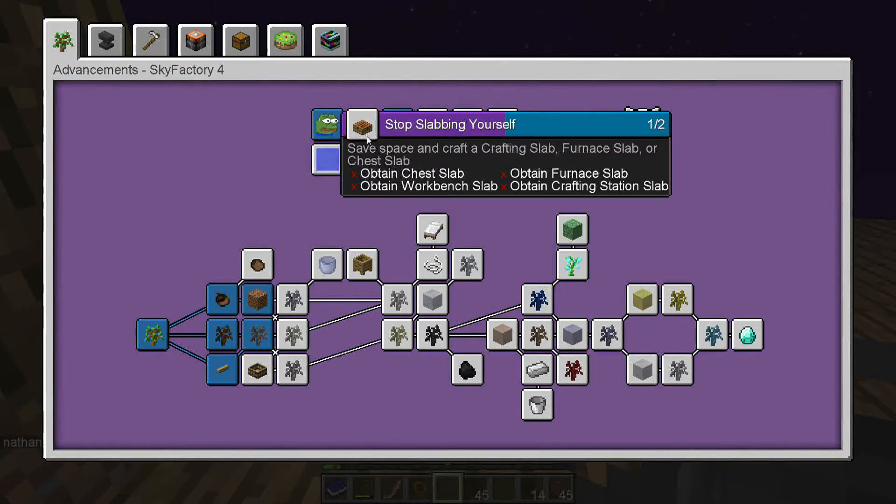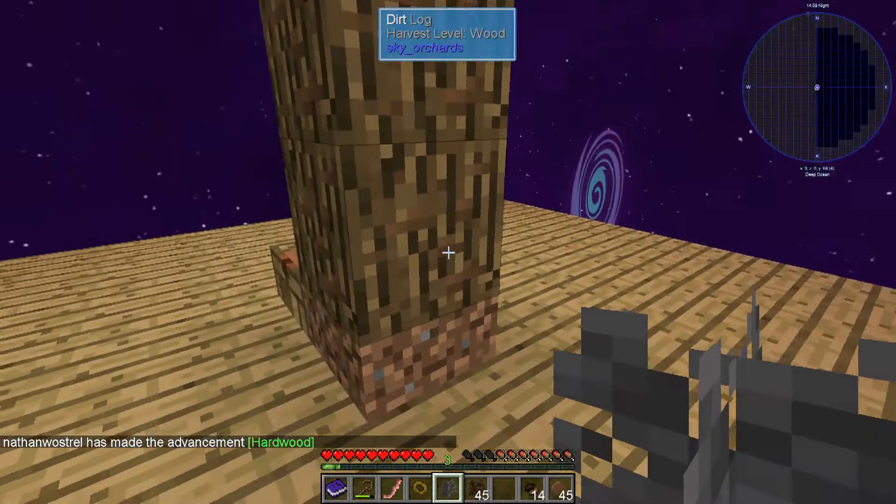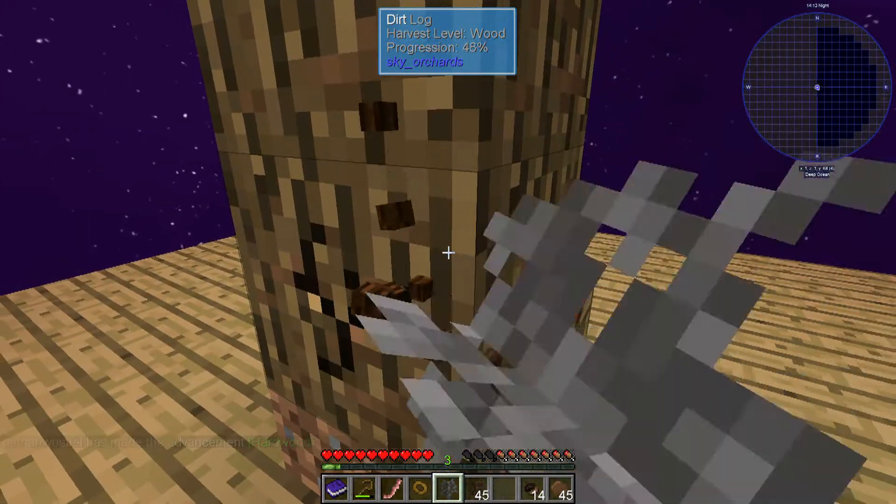'Stop Slabbing Yourself' — save space and craft a crafting slab, furnace slab, or chest slab. So we can still get that but it's different. Interesting — wow, there's just so much stuff here. Let's go ahead and see what this petrified tree looks like and what it's going to give us.